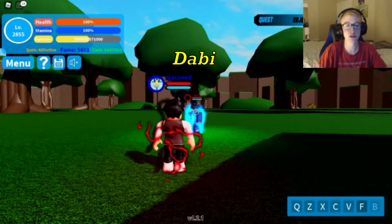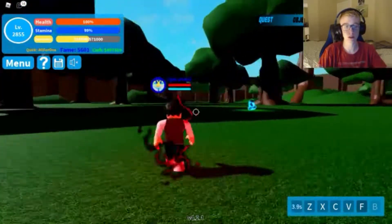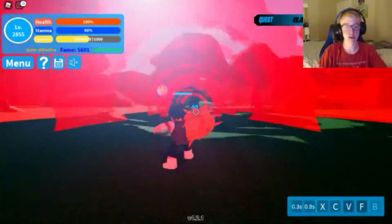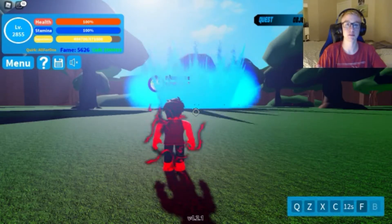Moving on to Tamura — let's just get right into this fight. We start off with Q, do our Z, then our V. He dies just as quickly as Midnight because they have the same amount of health.